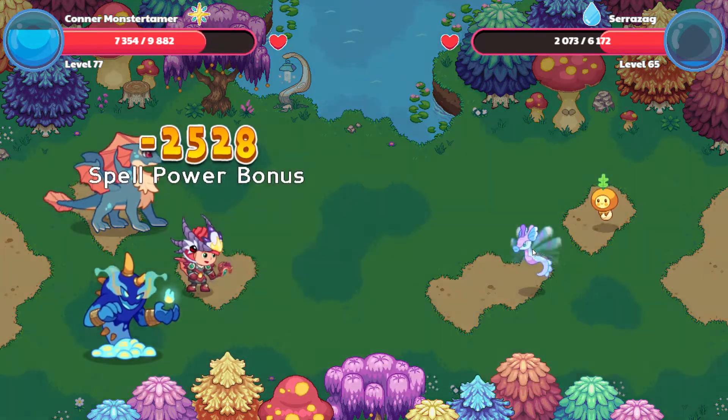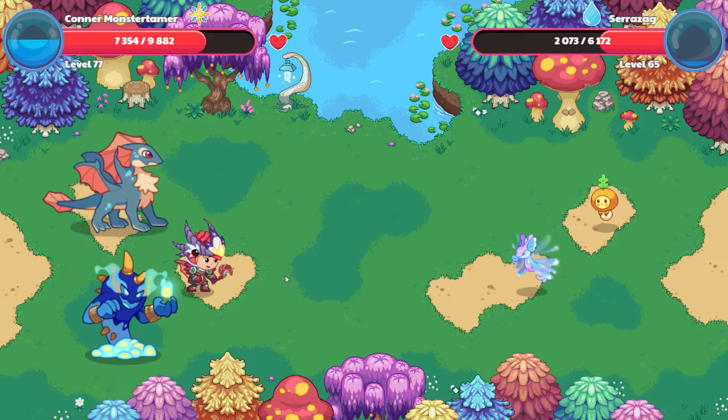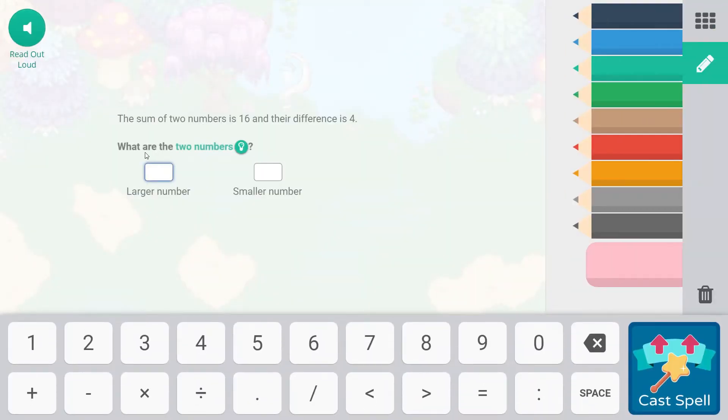The sum of two numbers is 16 and their difference is 4. 8 plus 8 would be the middle. A difference of 4 would be separated by 2, so the smaller number is 6 and the larger number is 10. 10 plus 6 equals 16, and 10 minus 6 equals 4. Cast the spell.